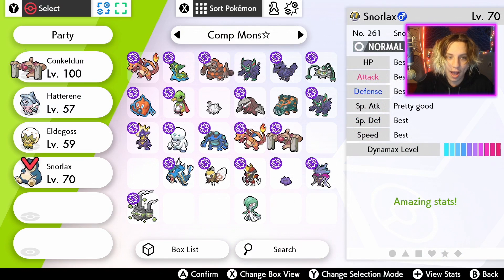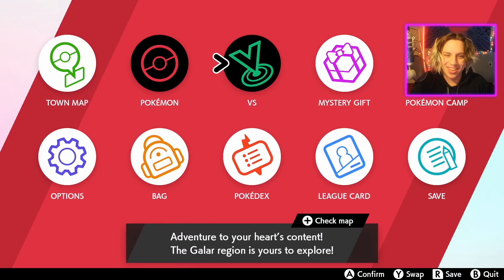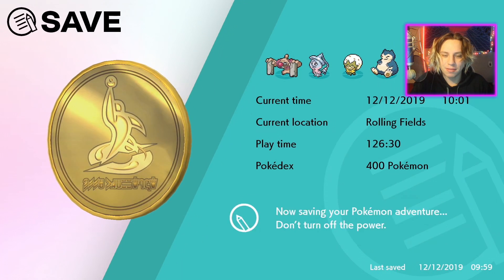Let's check its IVs. It's not going to be the same for everyone — everybody will have different IVs. Oh wow! I got a five-IV Snorlax! Special Attack being low is fine. We can change its nature too. Is it like that for everybody? Let me know if I'm overreacting, but that's really good. I could give it an Attack nature. I'm really happy — I'm going to save my game.